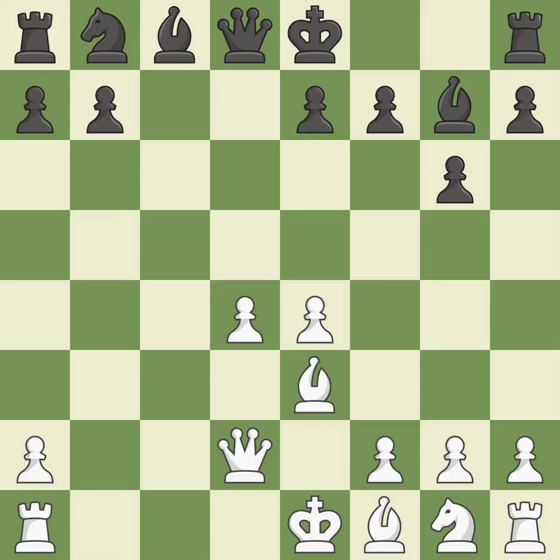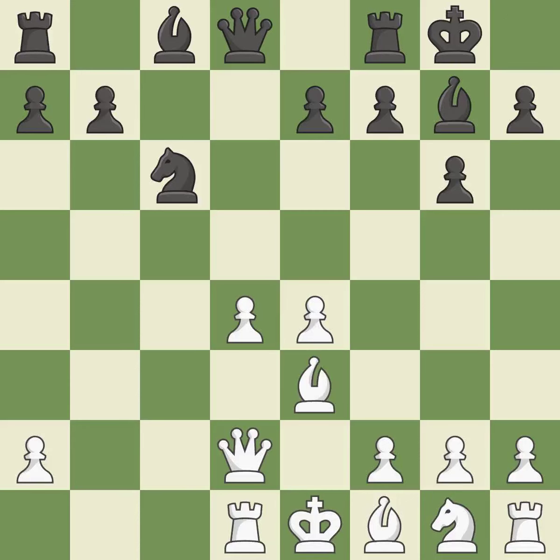Backs off. This develops a knight from its starting square, activating it. The pawn is now adequately defended. It is the last book move. Castling gets the king to a safer square out of the center of the board, while also developing a rook. Castling kingside tends to be safer because the king is further from the center.